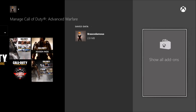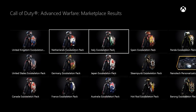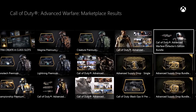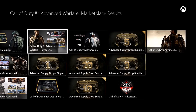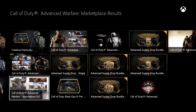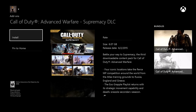Then go all the way to the right where it says 'Show All Add-ons' and wait for it to load. You've got all the different customization packs and personalization packs. Go all the way to the right to find Supremacy — they don't make it that easy, but you can see it right there on my screen. It's like the fourth row from the end and it's on the bottom. Then hit Install.